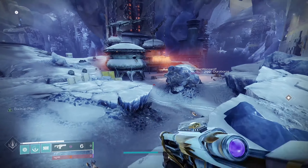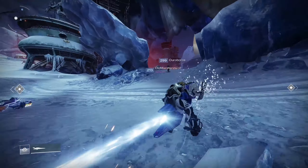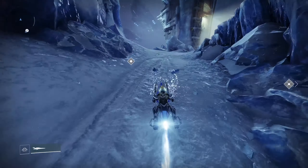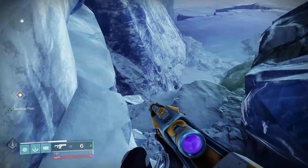Make your way over here to this fast travel point right here and as soon as you spawn in you're gonna pull out your Sparrow. You do not want to go forward — basically you spawn in, you go to the right, and right over here is going to be the Elixir Recipe. Yeah, it's right there.